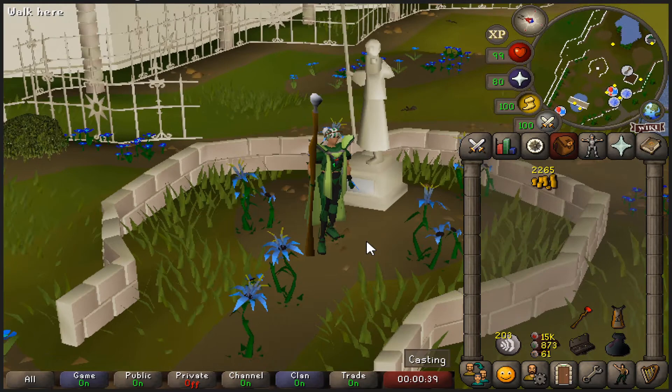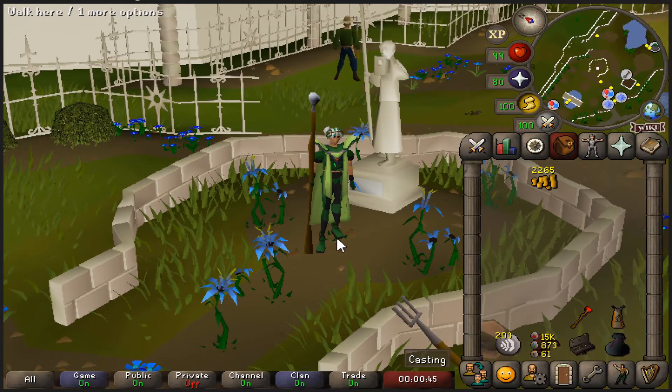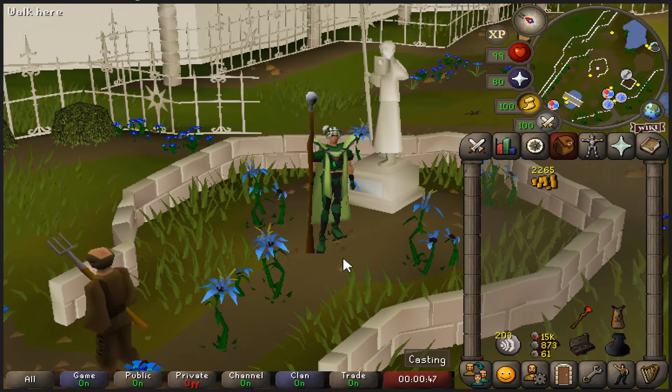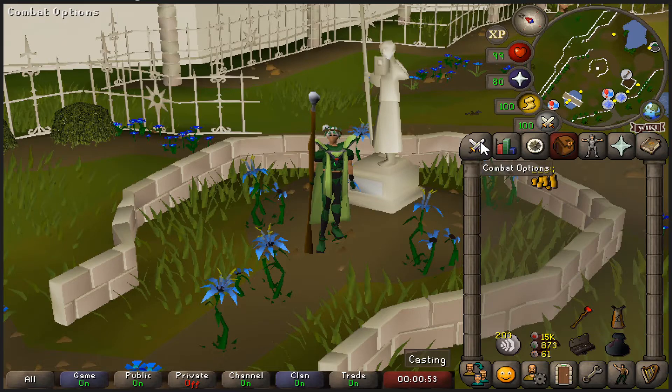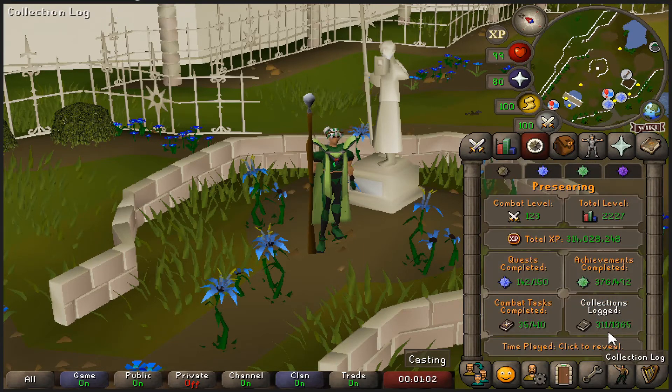Hello and welcome to a new episode of the UIM Completionist — this is the one where we hit 99 Herblore. We are starting with 2227 total level, 88 Herblore, and 311 collections logged.